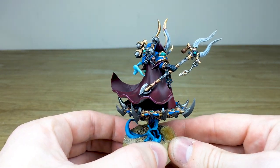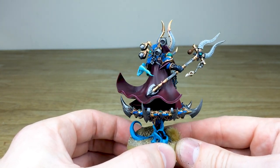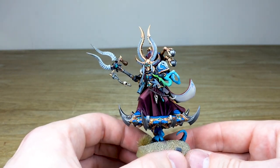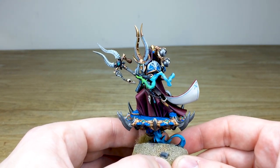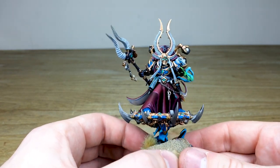Moving around you can see all the subtle areas of highlighting on the cape work, which have a really nice sort of darker tones and higher tones on the highlighted areas. You've got this magical smoke just coming out of his casting arm, which is quite cool — done in a really nice etheric green-to-blue teal kind of flame.